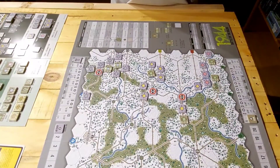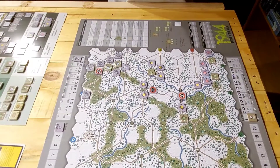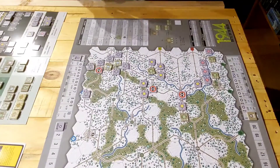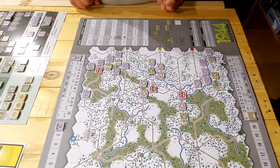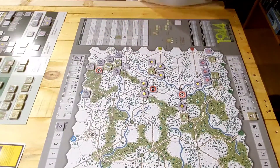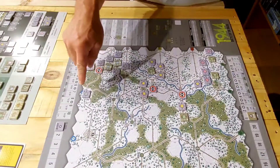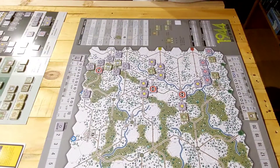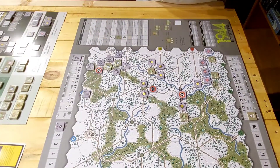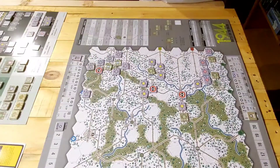Turn 1 and the plan's working for the Germans — just like the real Battle of the Bulge. This is probably the luckiest rolling I've ever done. I've eliminated a bunch of Allied units: the 14th and 112th of the 28th, the 110th of the 28th, and the 109th of the 28th. I reduced a couple other units and bypassed some to keep myself in supply with the 12th SS armor division. Things are moving well. I've put control markers down to track supply.